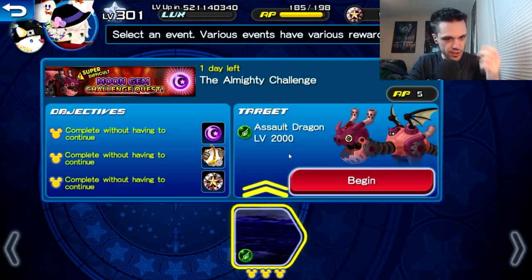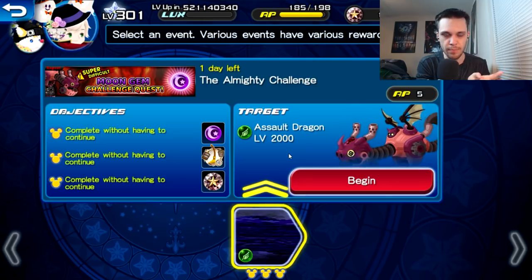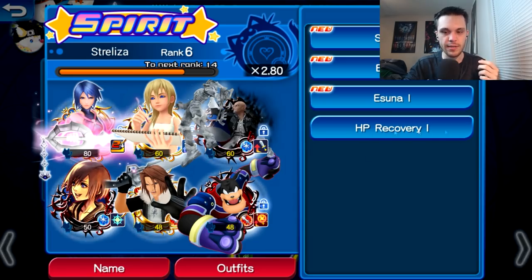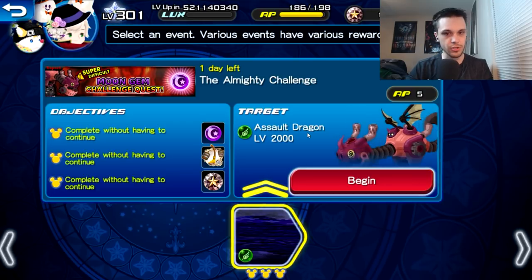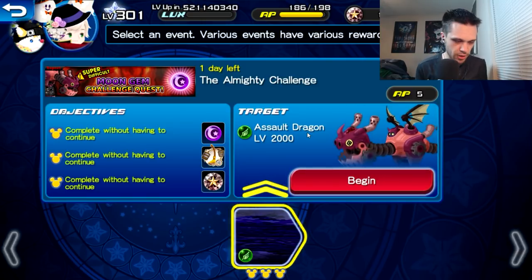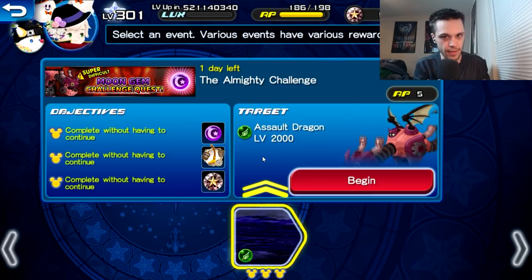Basically, you have until your eleventh turn — assuming you have a second chance skill and your pet level is high enough to proc the pet HP recovery skill — to survive. As long as you have those, you'll last until turn 11, at which point you just won't be able to continue. The main challenge when fighting the Assault Dragon is figuring out how to kill him before turn 11, especially given those 20 hit counters.